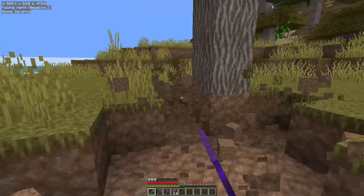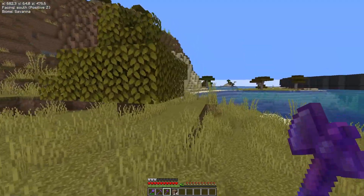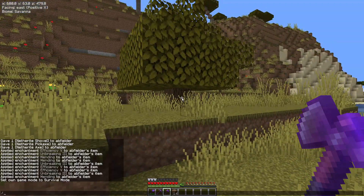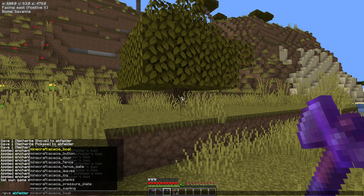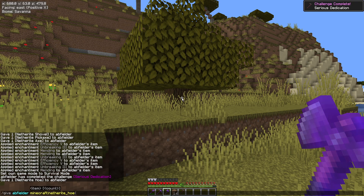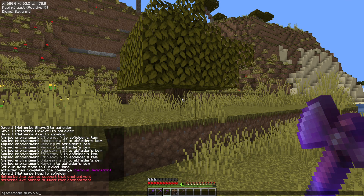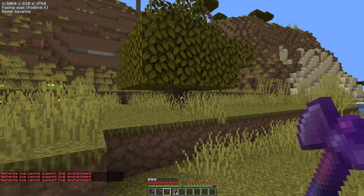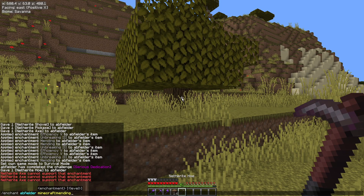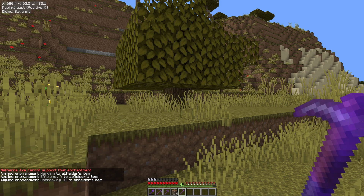Now watch what happens as I go towards this tree — it's switched to my axe straight away. Let's give myself a hoe — a netherite hoe. And we'll just enchant it with Unbreaking and Efficiency 5. I don't want it to break while I'm doing it. Oops, I was on the wrong tool. Efficiency 5 and Unbreaking 3. There we go.